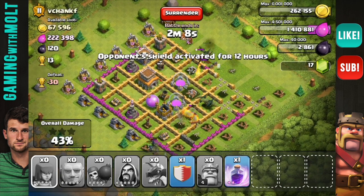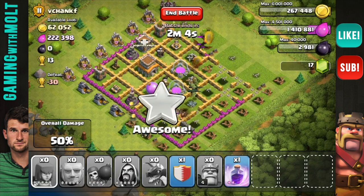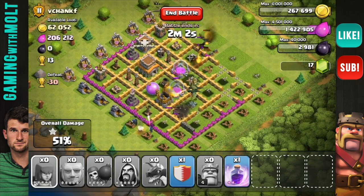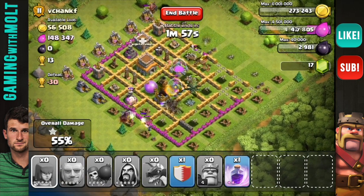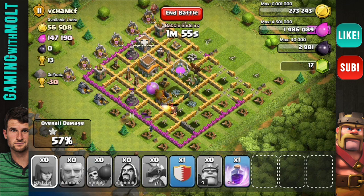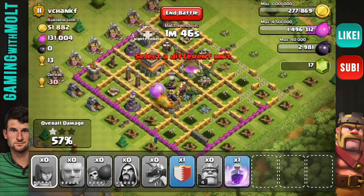I hate when there are dragons in clan castles because so often when I put down my troops to shoot at them, they don't look up for some reason. But you know what, this raid is turning out pretty well guys — we already got one star. It looks like we're crushing them on resources. Our giants are working their way around, we have two dragons left, and they do take out his dragon, so that's exactly what we want.